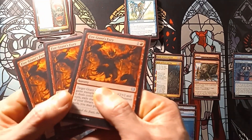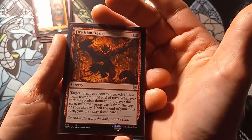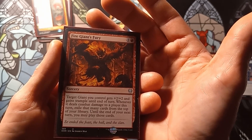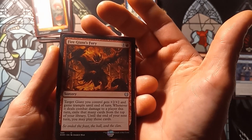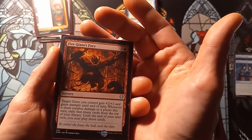After that we have three copies of Fire Giant's Fury. Target giant you control gets +2/+2 and gains trample until end of turn. Whenever it deals combat damage to a player this turn, exile that many cards from the top of your library — until the end of your next turn you may play those cards.